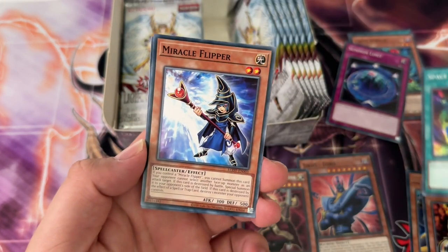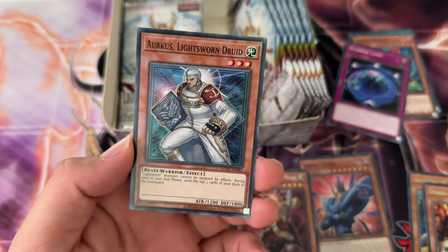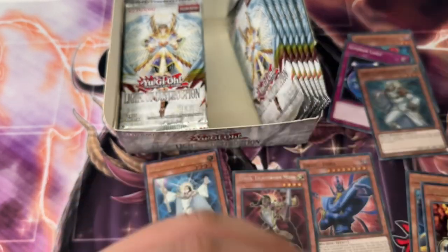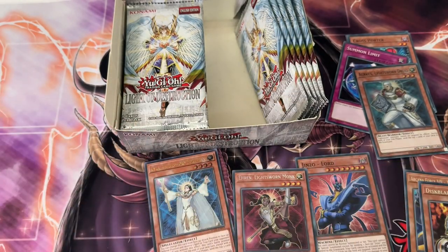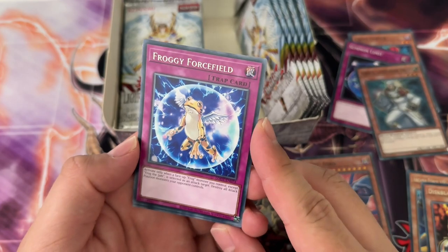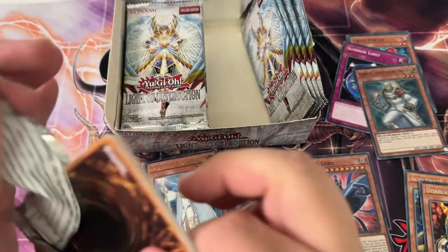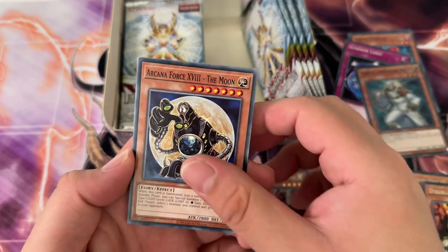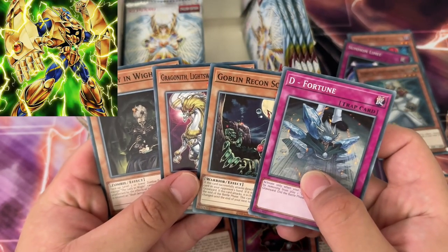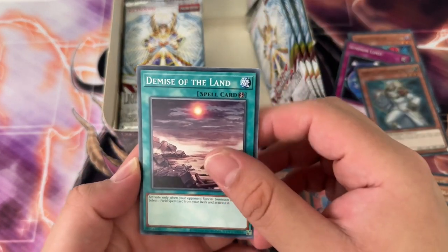We got Space Gift, a Miracle Flipper, and then a super rare Lightsworn Druid — very Lightsworn-focused indeed. I don't remember this card either — there's a lot of cards in here. I really didn't open up much of this product as a kid, it was mainly Phantom Darkness. I really hope I pull Honest — that's the cover card and it's definitely my chase. I also think there's a hero in here I want to pull — Plasma Vice. He might be in here, but now I'm second-guessing myself. Demise of the Land — that's a pretty good reprint.